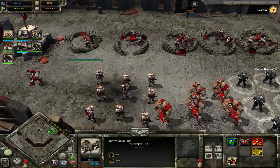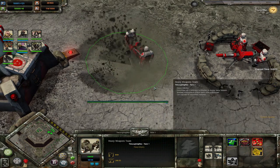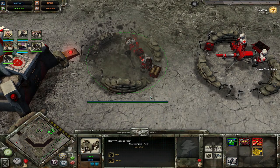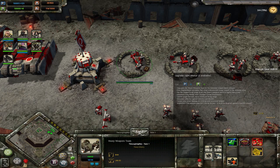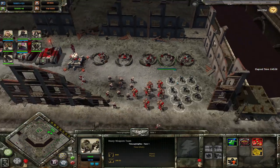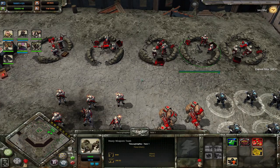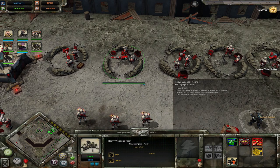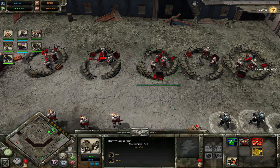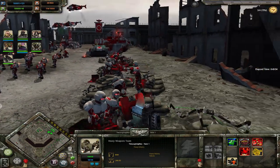In tier 2 you also get access to your Heavy Weapons Team. They can entrench — they start packed up with only one guy, and when entrenched they fire the heavy bolter. You can have access to three different weapon options: they start with either a lascannon or a mortar. The mortar must be aimed manually, which is its biggest downside, but is a really good anti-infantry weapon. The lascannon is really good anti-vehicle but bad against buildings. In tier 3 you get access to the autocannon — your anti-everything — and a big plasma cannon for double-down AOE anti-infantry.